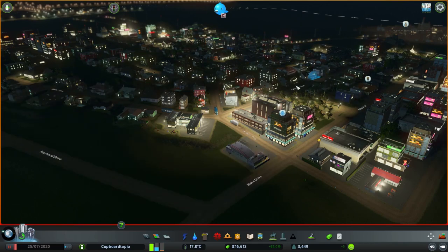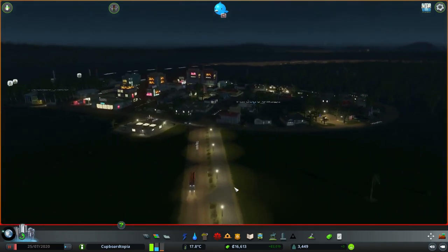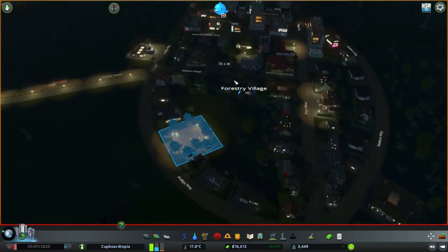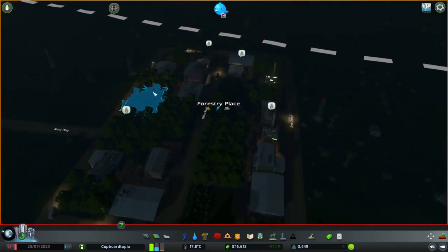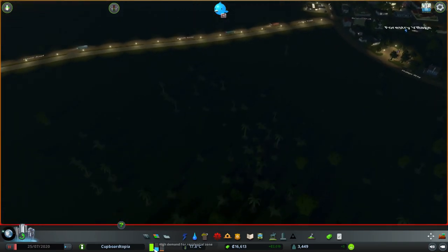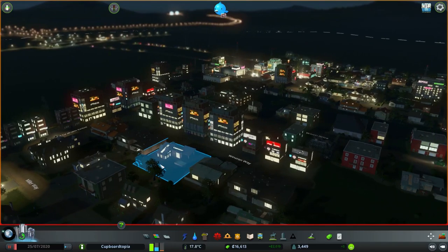It's all lit up but there aren't really that many road lights - the street lights are not switched on because there aren't any. The only thing that's got any sort of great strip of lights is the bicycle lane that goes all the way down to our second suburban area, Forestry Village. So yes, it looks very, very good. I'm so impressed. It looks tremendous at night time.